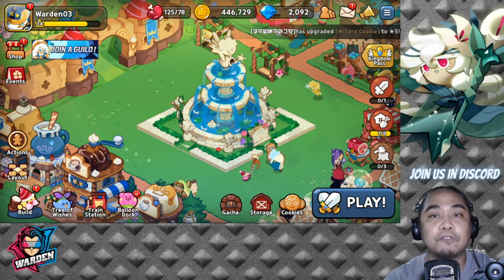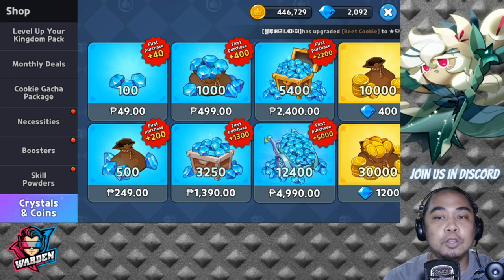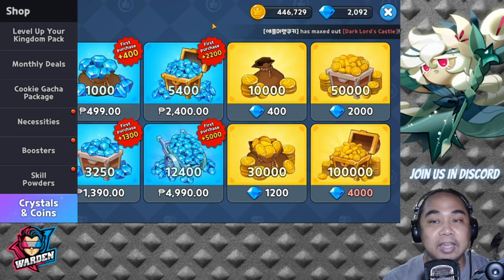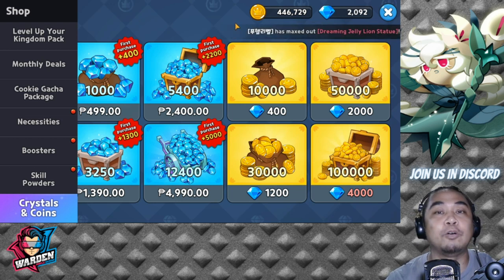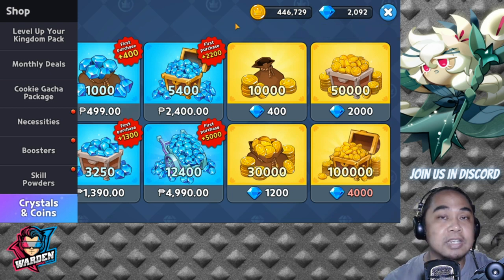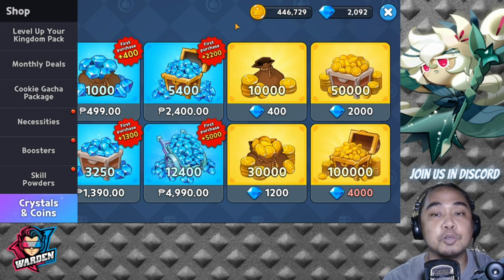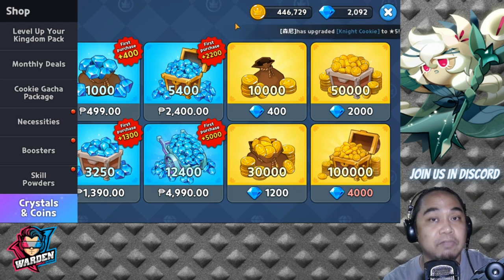The first tip, the most basic of all: do not spend your crystals on buying gold. This is a big no-no. Gold is actually very farmable in the game — you just have to know where to farm it.